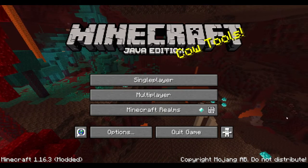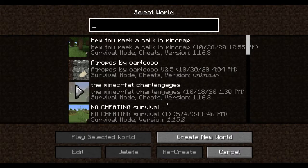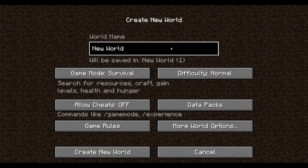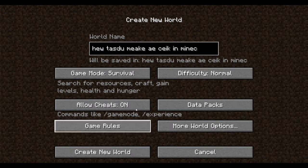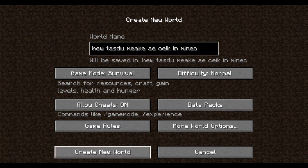Let's just make a world real quick — you probably already did this. We'll name the world 'How to Make a Cake in Minecraft'. A lot of cheats on — don't do this guys, you don't want to be a dirty cheater like me. So, create new world.